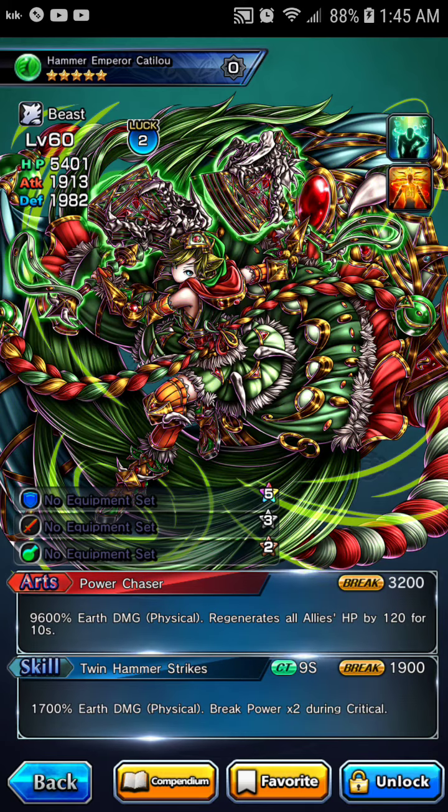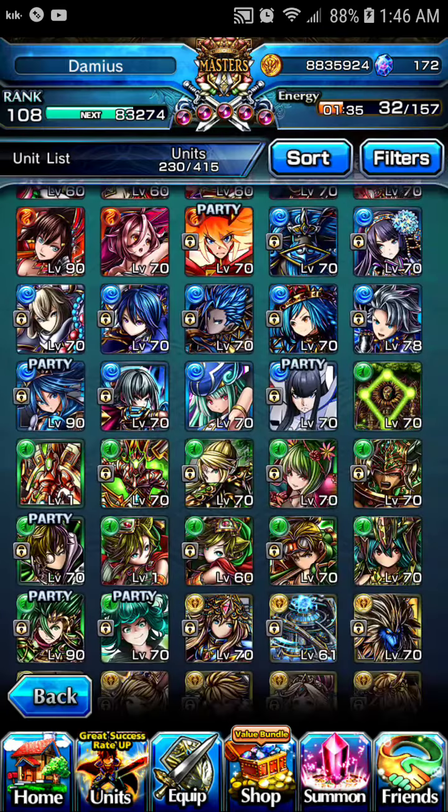She regenerates all allies' HP by 120 points. Now, she's not really as good a healer as Valhalla, but she is a supportive unit, so it comes in handy to have her down the line, providing supportive defense with defensive gear.